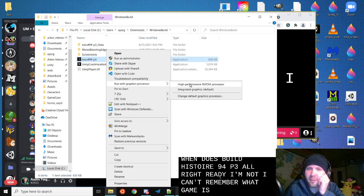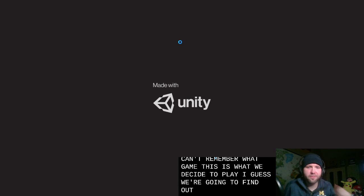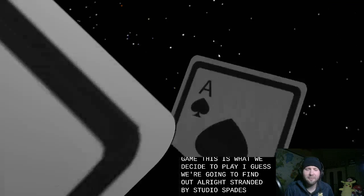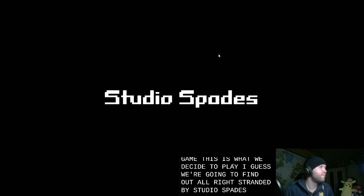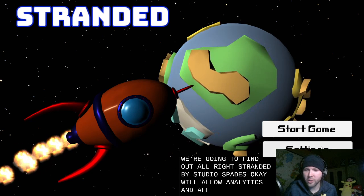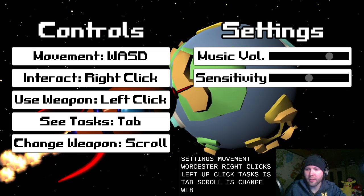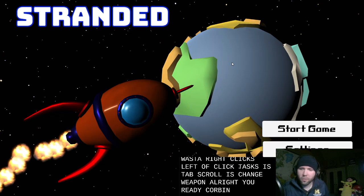I can't remember what game this is — I guess we're going to find out. All right — Stranded, by Studio Spades. We'll allow analytics and check the settings: movement is WASD, right click, left click, tasks is Tab, scroll is change weapon. All right, you ready Corbin? I am good to go. Let's rock.